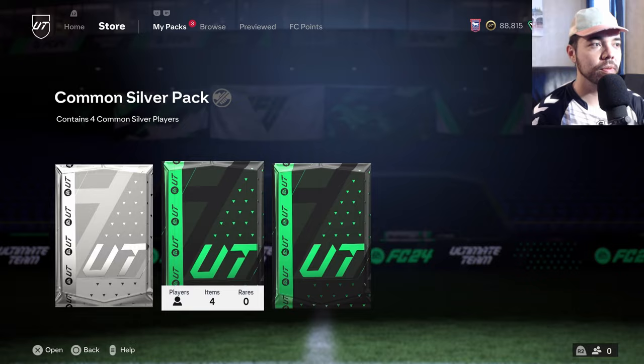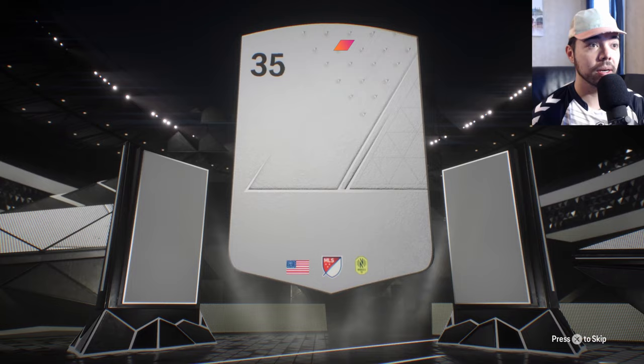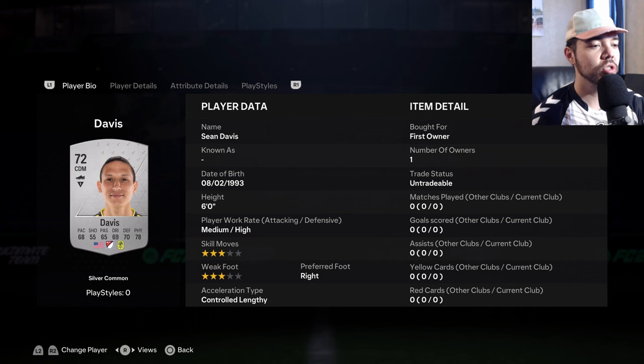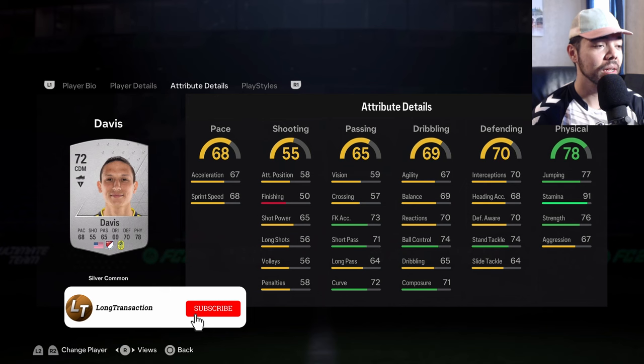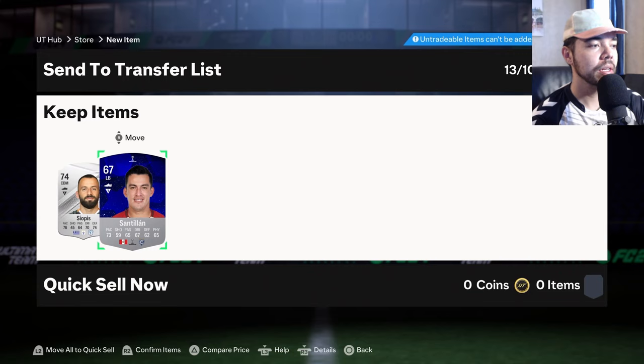Before we get to that, we do have three silver packs to open. Starting with the common silver player pack, throwing in one of those rare ones in the middle. I did get an inform from this - the Villarasa card. We get a Nashville Soccer Club player. Smolchich, Motiba - this pack's not that bad. Does Sean Davis get any links? He plays CDM, he's got 91 stamina, he does get a good link to Nagdad because he's MLS. Not bad, I just don't really want him next to Nagdad - that's too much defense.